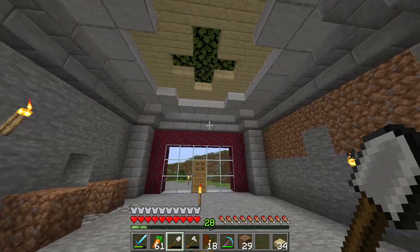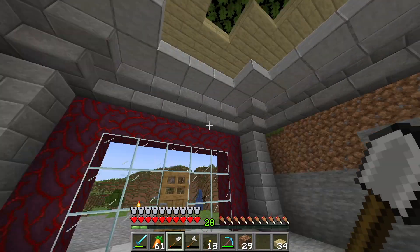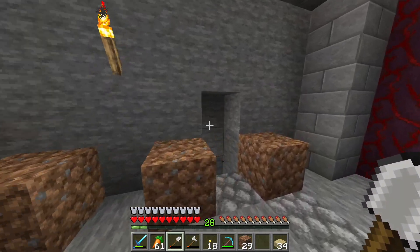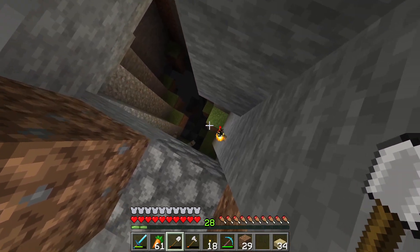Our roof is all sorted - this is all enclosed now so we don't have to worry about anything coming in. Now that the roof's all done, we're going to start looking at these walls and work out how we want this to look and where we want our tools and stuff to sit.